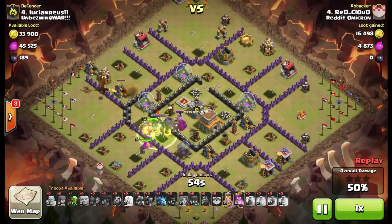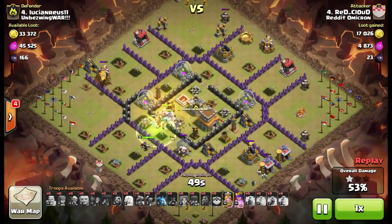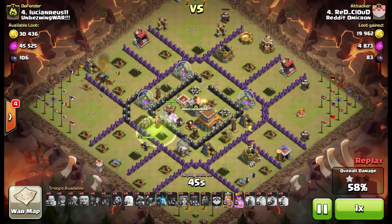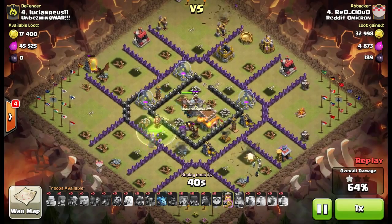Dropped the dragon over on the side to start some cleanup there — gotta keep him away from the air defense. Now the hog went in, the Valkyrie went in, and they're gonna start running around. You can see them running around in the core — they're gonna get a little bit of work done there.